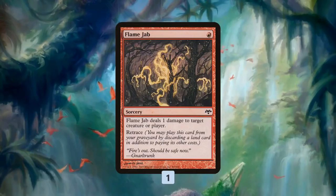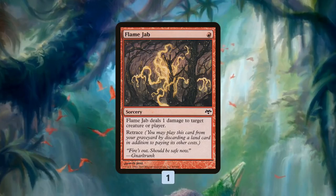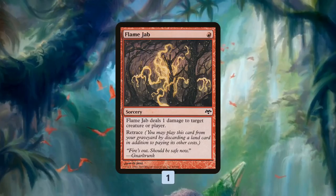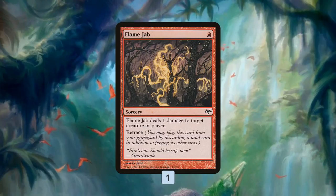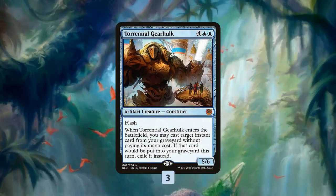Speaking of cheap sorceries to cast from the graveyard, we have a one-of Flame Jab — one mana with retrace, so we can cast it from our graveyard by discarding a land. We get lands in hand from Life from the Loam, so we can do it repeatedly and cast it twice to trigger Spellweaver Volute and 20 our opponent. It can also be useful in matchups against Affinity or decks with small creatures like Young Pyromancer or Delver of Secrets. Mostly though it's in the deck as another cheap sorcery we can dredge into and use to trigger Volute for just one mana.